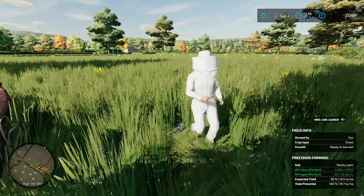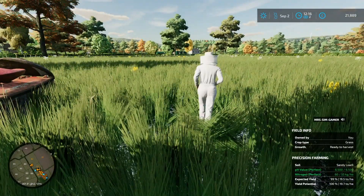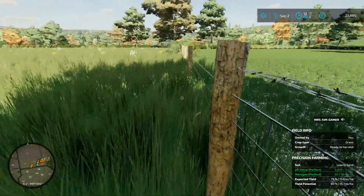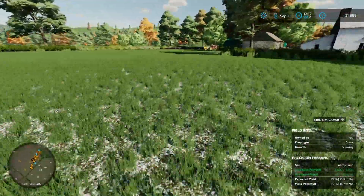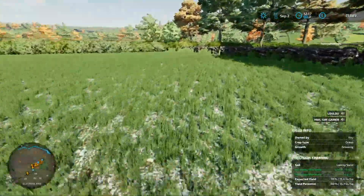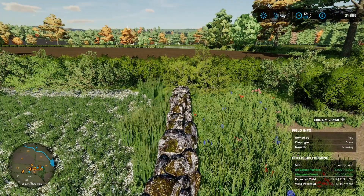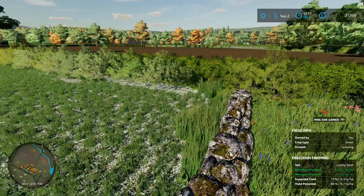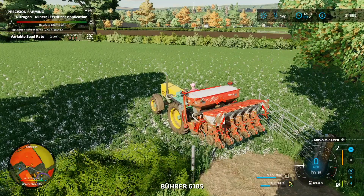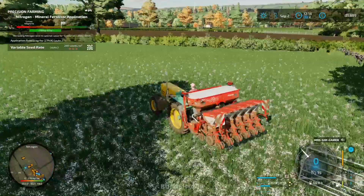Lou, in her crazy outfits as usual, is going to be working on the field we're standing in, number 62, getting this grass cut ready for silage. I'm going to leave you to that, Lou, and me and the viewers are hopping over to field number 67 where we're going to be planting some canola in the ground.